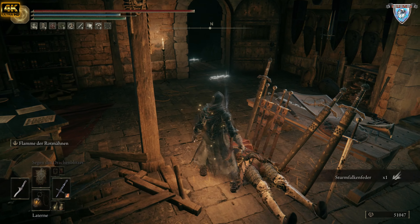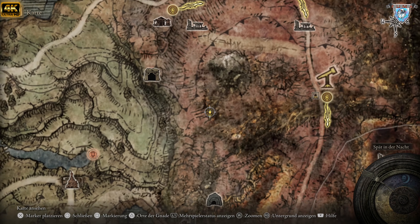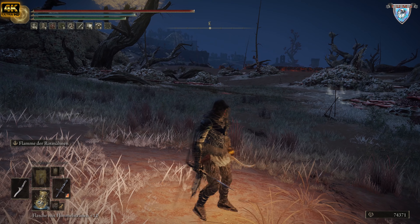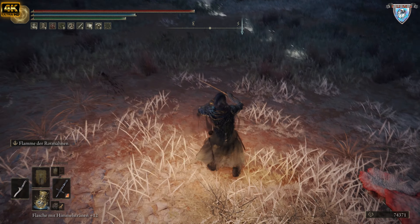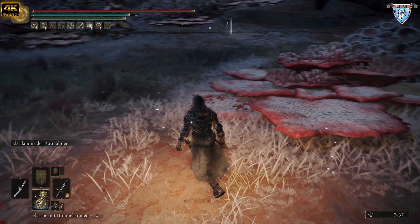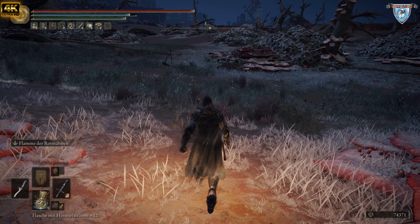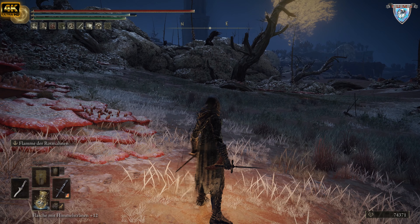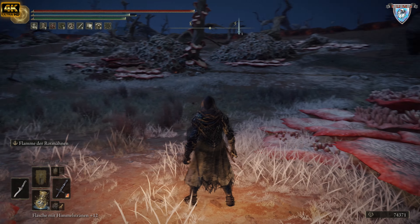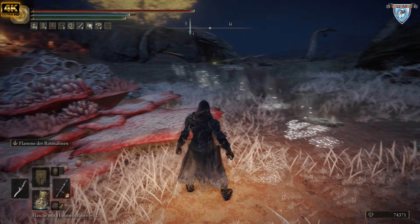Mega starke Waffe, ihr habt es vorhin gesehen. Wir sind genau hier in Gaelen, und dort tappt ein unsichtbarer kleiner Mistkäfer. Da kommt er — der kleine Mistkäfer tappt hier lang. Jetzt müssen wir eine Runde warten bis er wieder rumkommt. Er ist unsichtbar, ihr müsst einen guten Punkt finden wo ihr ihn dann angreifen könnt. Und der droppt euch diese wichtige Kriegsasche, die wirklich richtig stark ist.